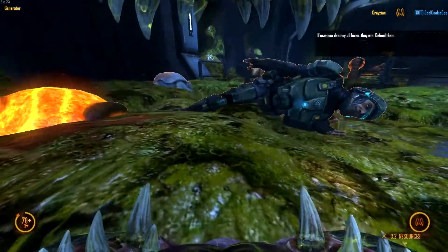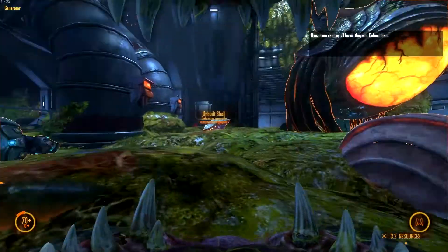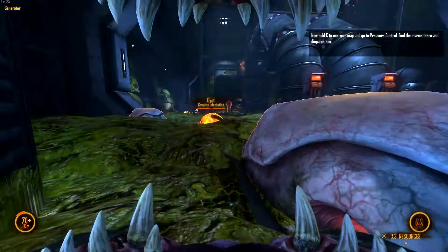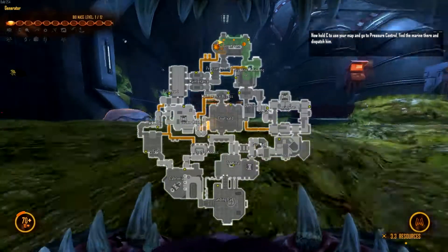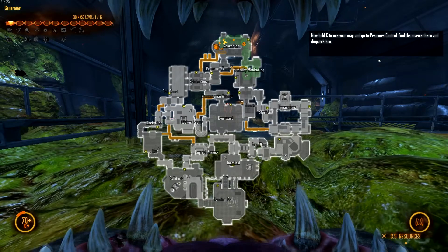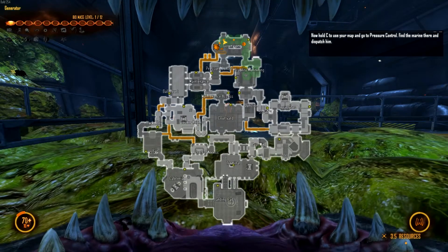A large orange organism — if Marines destroy all hives, they win, so defend them. That's like the command thing. Now hold C to use your map and go to Pressure Control. Find the Marine there and dispatch. Press C — where are we going? Something about control, then we've got to destroy someone. Pressure Control — okay, where's that?